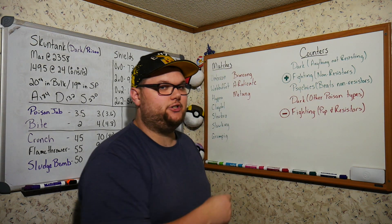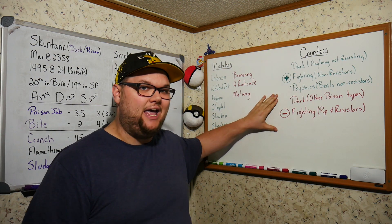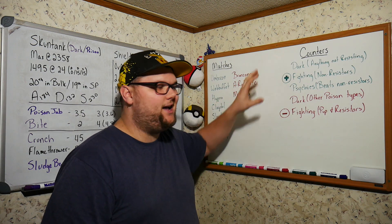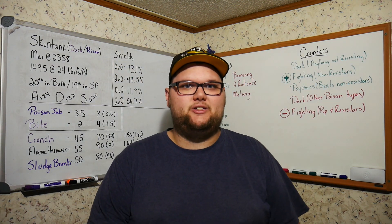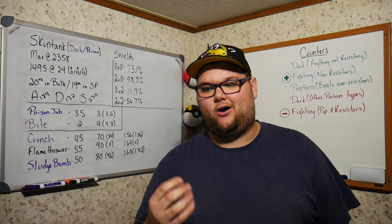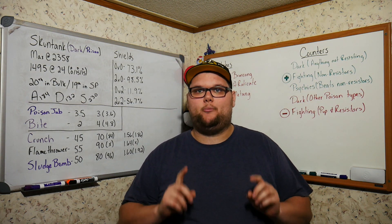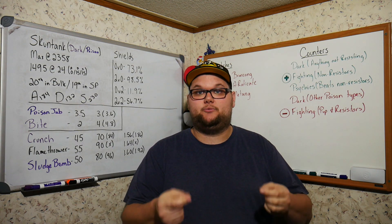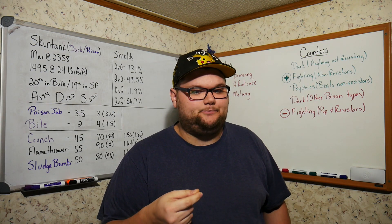What should we target with Skuntank, and what beats Skuntank? For Dark types, we have favorable matchups against anything that doesn't resist our Poison typing. Anything weak to Poison is basically a done deal — Shiftry, Nuzleaf, and Cacturne all have a really hard time. However, Poison-type Dark Pokémon like Drapion, Alolan Muk, Skuntank himself, and Sharpedo have favorable matchups against us because they resist our damage. Even Tyranitar shows up as a resistor.